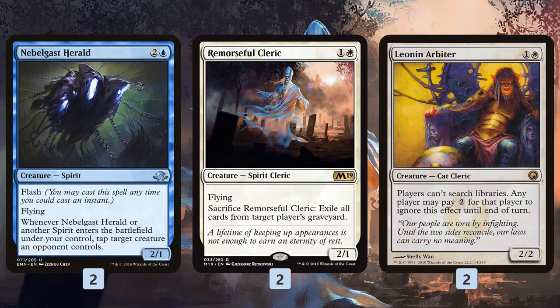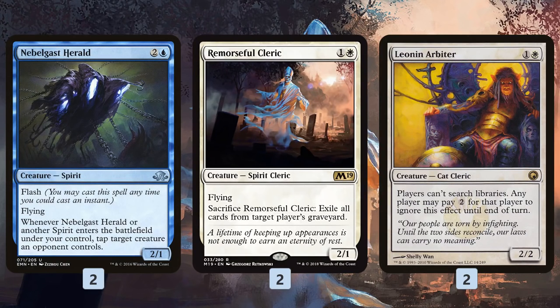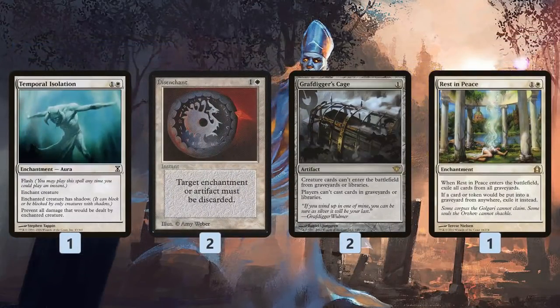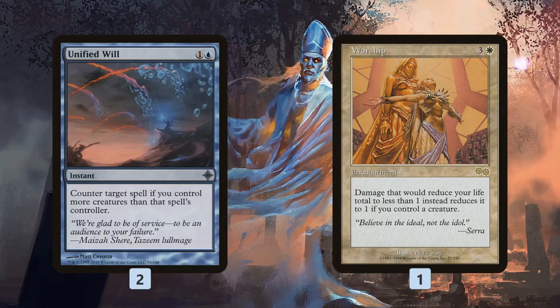As far as the sideboard, Niblis of Frost is actually a pretty sweet sideboard option. It can help on offense by tapping down flying blockers, and then on defense, if we have Aether Vial or Rattlechains, we can flash in spirits to tap down big threats like Death's Shadow, Tarmogoyfs, big attackers, even Eldrazi that could be a problem. Remorseful Cleric is a spirit that's also like a Tormod's Crypt. Leonin Arbiter is a bit weird, but helps against fetch lands and could shut down some random tutor-based decks. Otherwise, Temporal Isolation as a strange backup removal spell, Disenchant to destroy artifacts and enchantments, Grafdigger's Cage for graveyard and Collected Company decks — we can play it because we don't have Collected Company. Rest in Peace to deal with graveyards, Unified Will and Worship to help in combo matchups. Since we usually have more creatures than the combo deck, Unified Will is just a hard counter typically, and Worship in some matchups can just lock out the game, especially with a hexproof Geist of Saint Traft — really hard for certain decks to deal with.